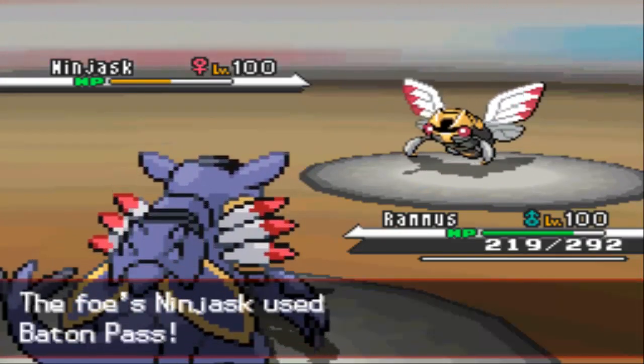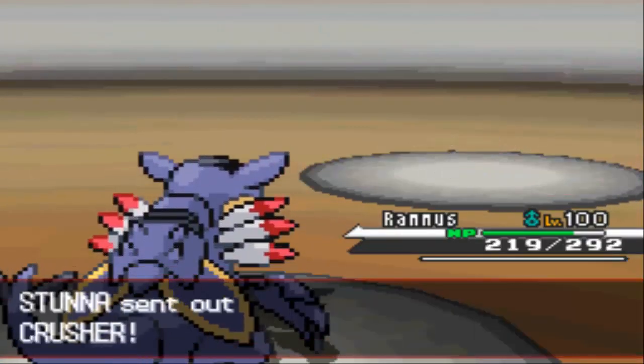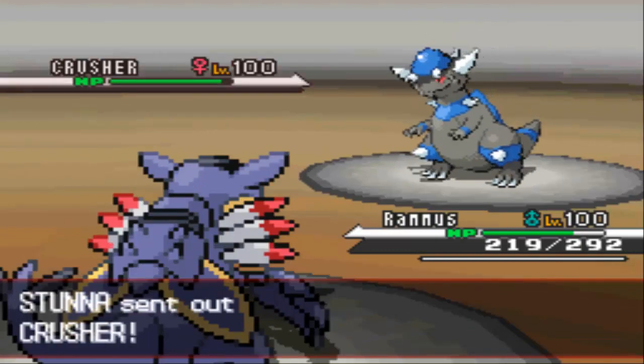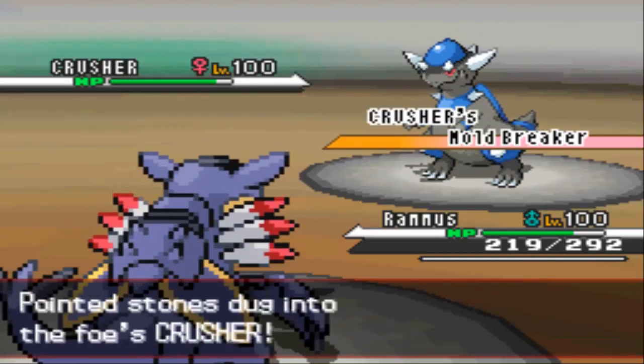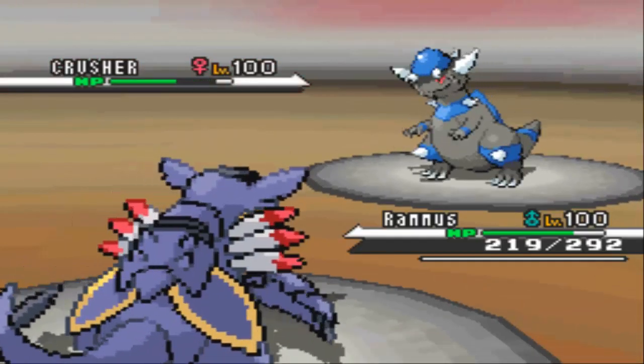He decides to Baton Pass out — oh no, that is bad. Because if he decides to switch into Sawk, it would resist my Stone Edge and do tons of damage to my team. However, he does switch into Rampardos, and I go for the Stone Edge. Luckily I don't miss, and it's not resisted by other Rock types.